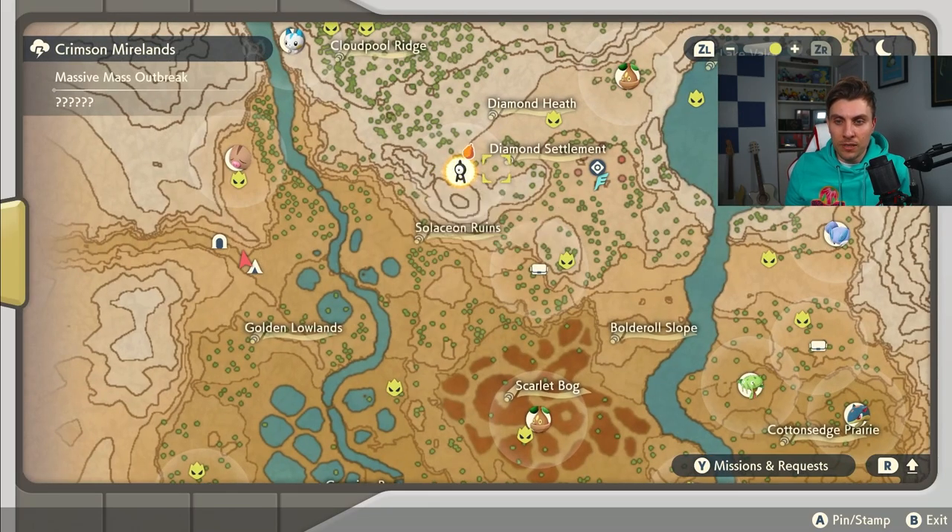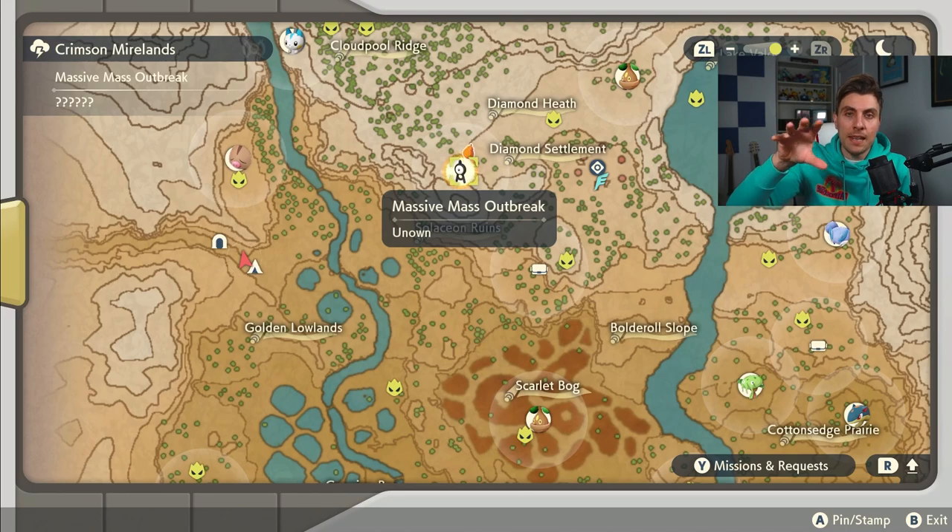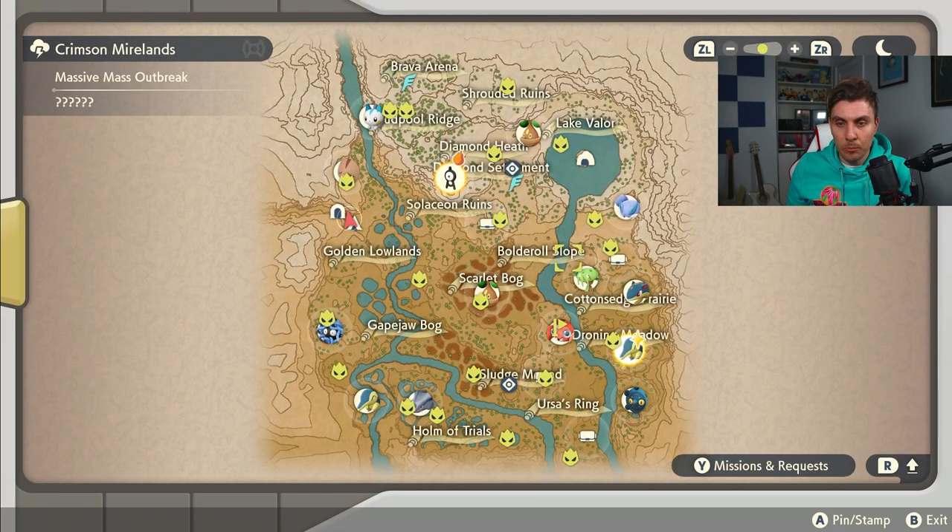There are different symbols to note on the map. You can see a little berry icon above this Unown. Any Pokemon in that mass outbreak that are caught or defeated will award one Aguave Berry each time. So it's a really good way to visit that one and get back at least the five Aguave Berries you gave the Munchlax, and it means you can stock up on them while doing massive mass outbreaks.